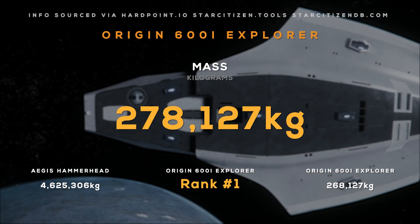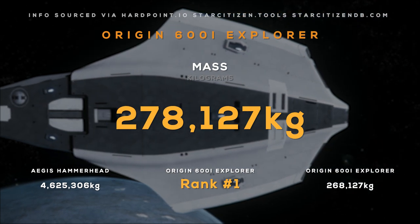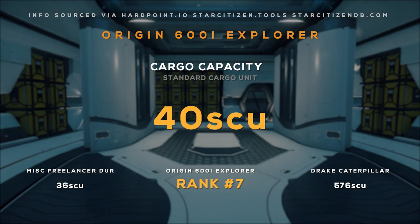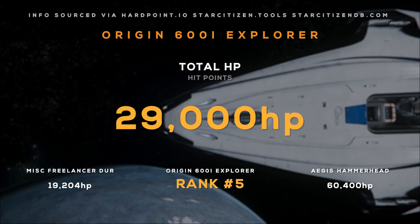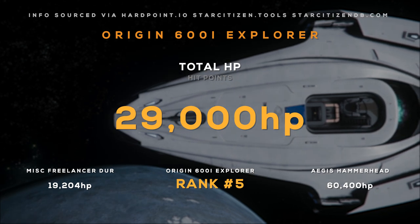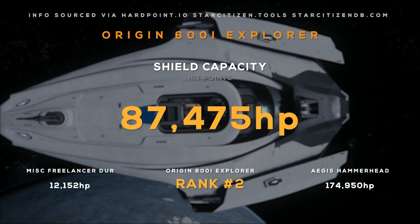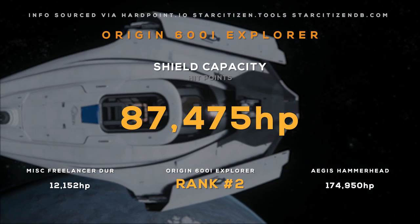The 600i comes in at around 280,000 kg. It has a max crew size of 5, a cargo capacity of 40 SCU, and has over 29,000 hit points across its body. Its shield generators can withstand over 87,000 hit points of damage — this is where the 600i really sets itself apart.